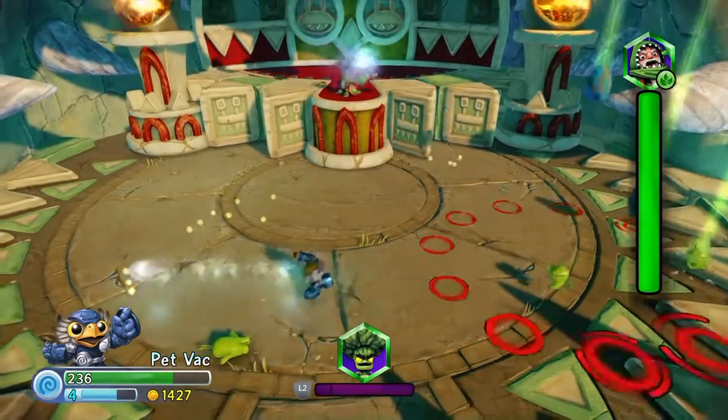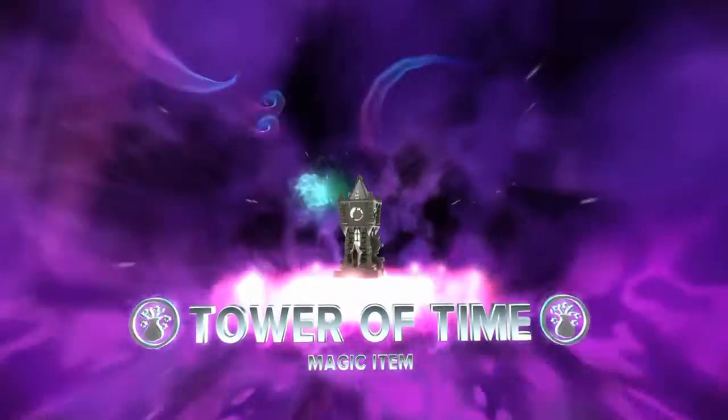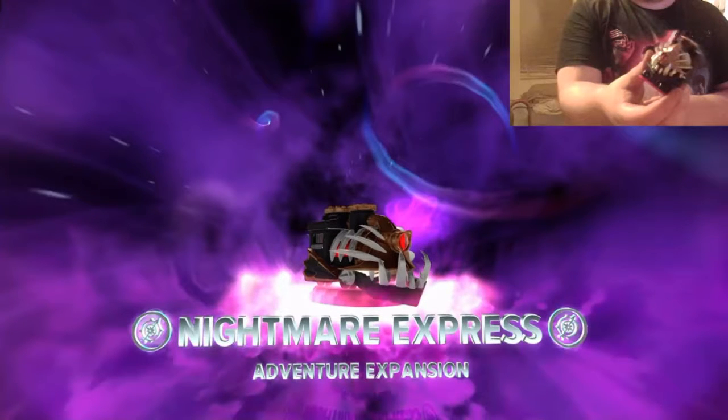Please like and subscribe. The Tower of Time is an adventure expansion from Skylanders Swap Force, as you can tell by its blue base. The figure itself is pretty cool — it looks like a clock tower. The clock face and windows glow in the dark. It's quite well detailed and a big figure. The Nightmare Express is from Trap Team and is another adventure expansion. It's pretty cool in its design with its fangs, single eye, and huge spikes.